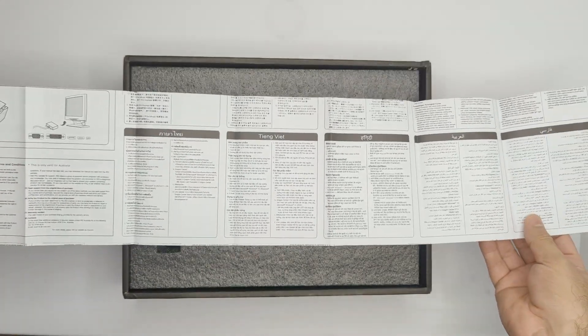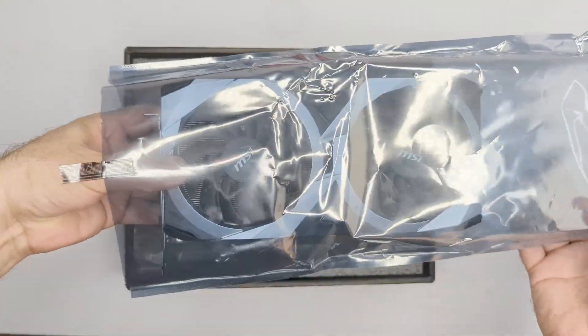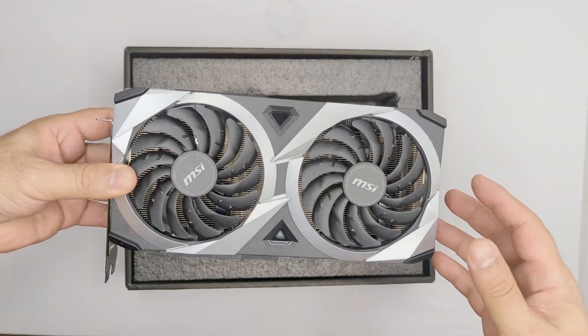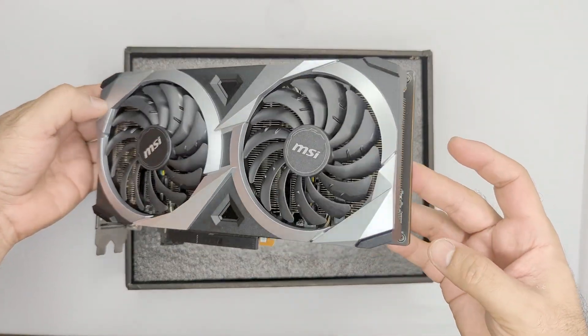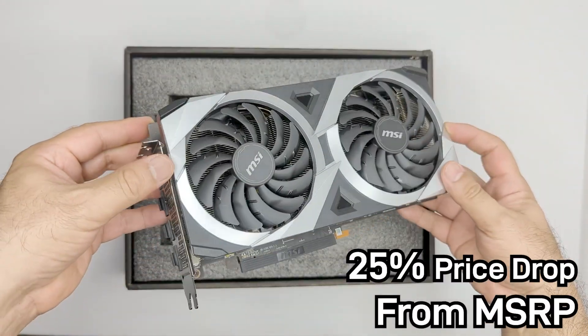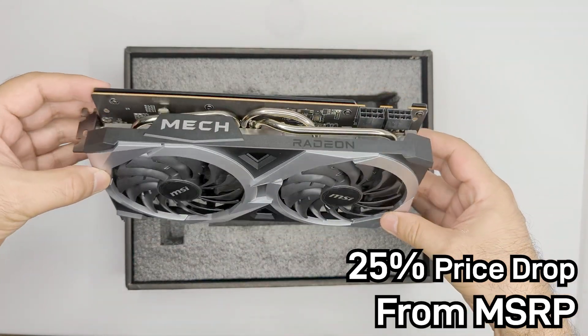However, since then, many GPU prices have returned to MSRP or below, especially on AMD cards. Currently, you may find a brand new 6750 XT starting at $410, which is a 25% discount from its original MSRP of $549.